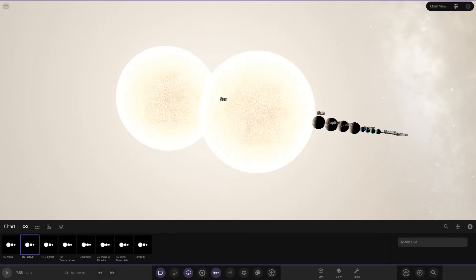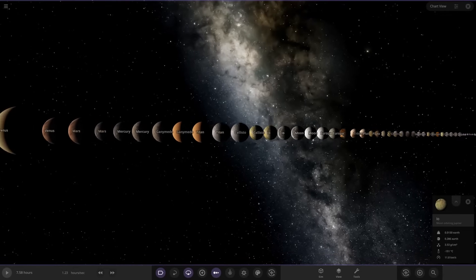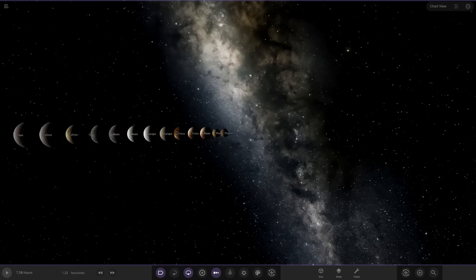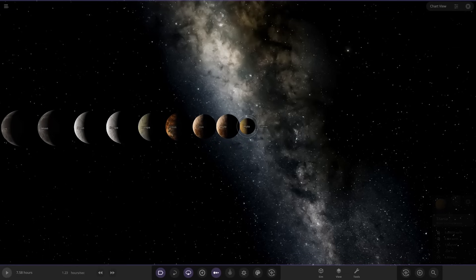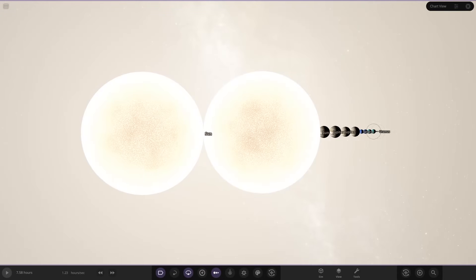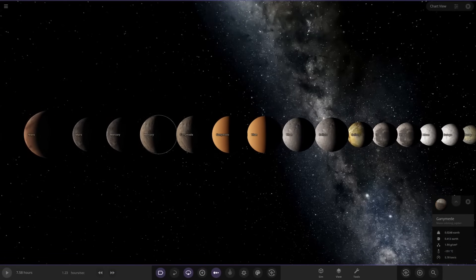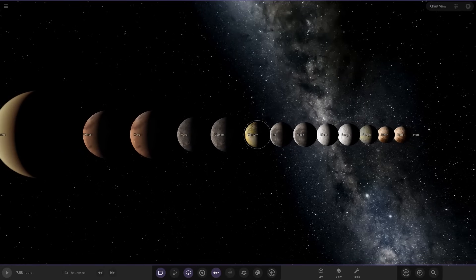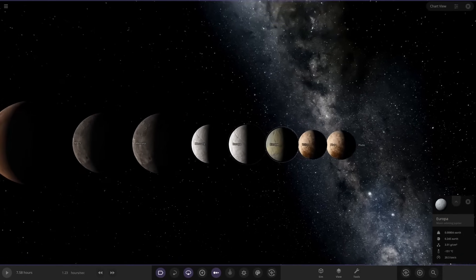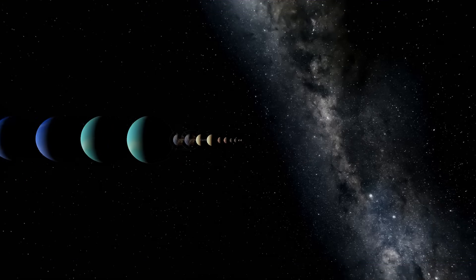Now we need to delete the orbits of all the moons because we don't want them slowing down our simulation speed. So we'll delete everything — Titania, the Galilean moons, Triton, Ganymede, Titan, Callisto, Io, the Moon, Europa — keeping Pluto. We end up with Pluto, Mercury, Mars, Venus, Earth, and the gas giants.